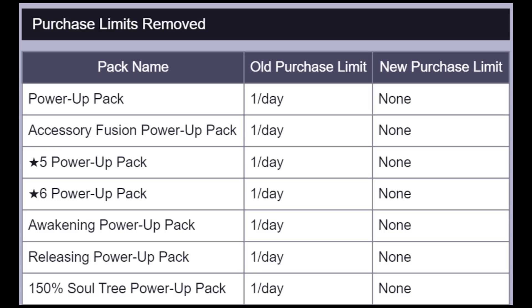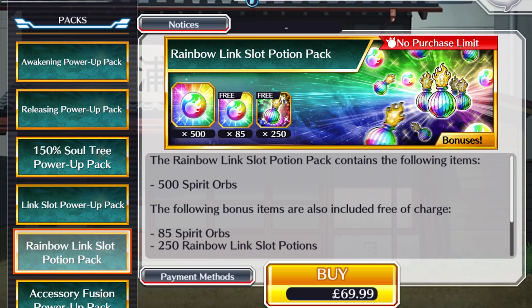Another big change was the removal of the purchase limit. Normally, every pack you can buy has a limit to how many times you can buy it. This new change allows you to buy the pack you want non-stop. This isn't a change most of you will take advantage of, but for those buying the 585 pack non-stop — the big boy whales — they're now getting more value because they're getting more Link Slot potions. Personally, I'm going to continue buying orbs with Tapjoy because it's the best way to buy orbs with the lowest amount of money possible.